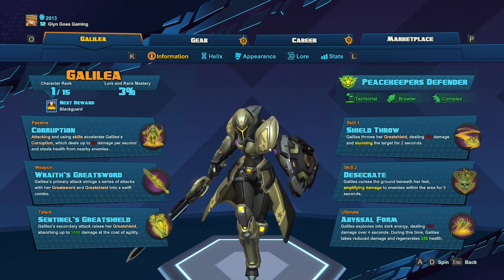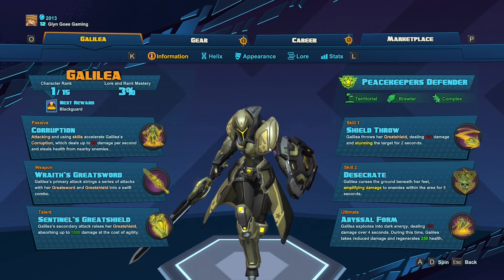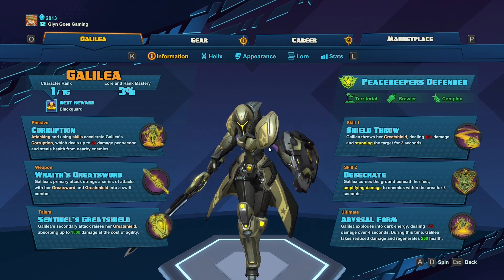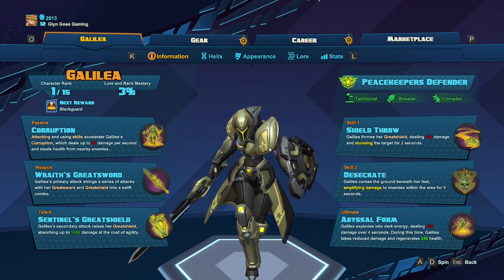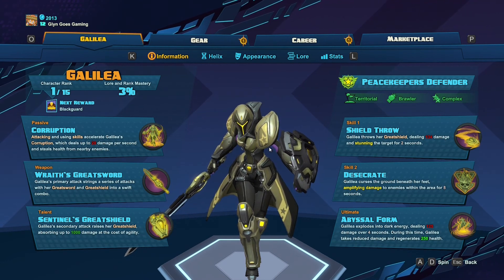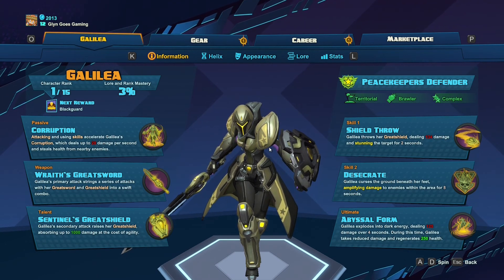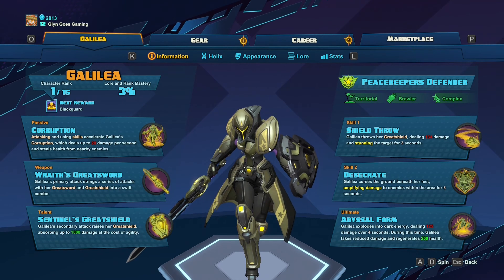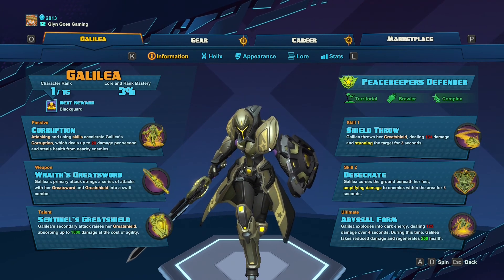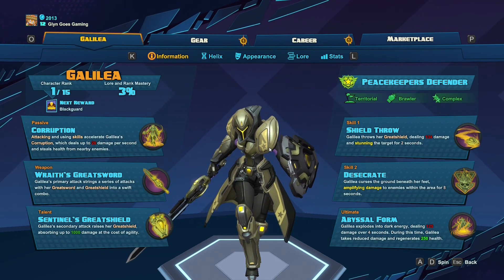So Skill 1 is her shield throw — she'll chuck her shield at someone. You can actually upgrade this with your helix later on to hit multiple targets as well, really useful. It does take a bit of getting used to because you've got to hit someone dead on with it. When you do, you deal a bit of damage to them, but you also stun them for 2 seconds, which gives you time to get into their face and deal some serious damage, or to get away from them. Quite a versatile skill really.